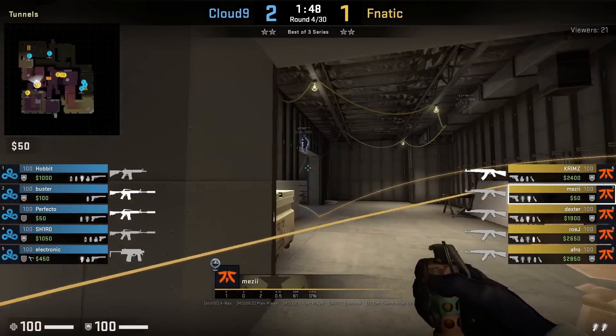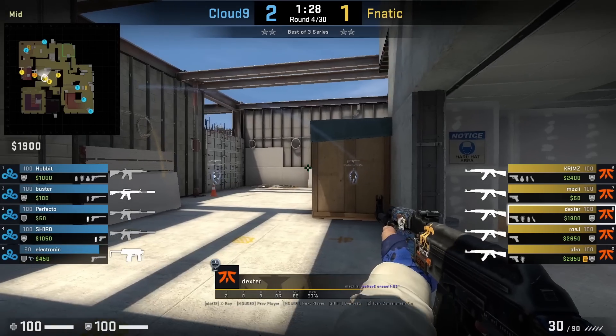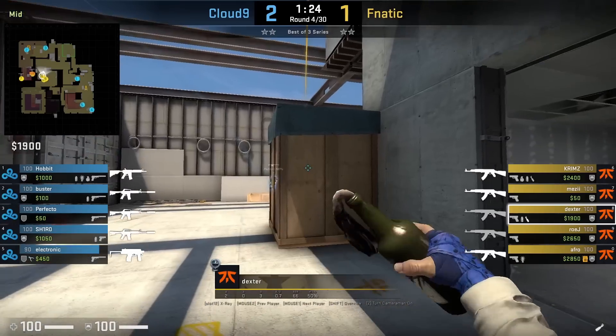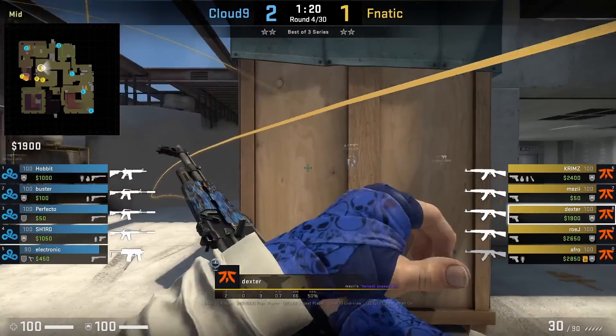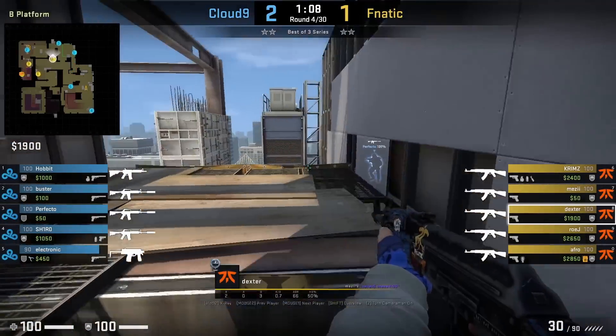One meta flash in the pro scene is having your mid default player throw a left-side flash, which helps the B main player take control. Here's one of Dexter's favorite mid nade sets: first he flashes mid, then throws a smoke off the sandbag, followed by a molotov towards the under-the-window side.